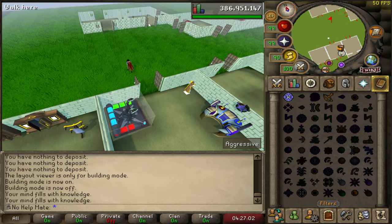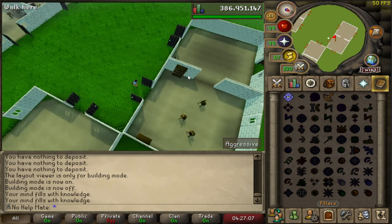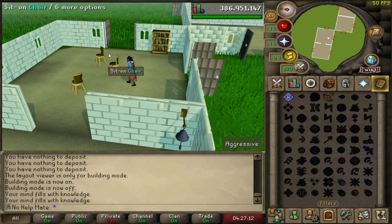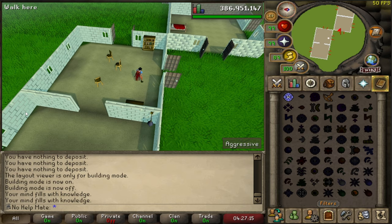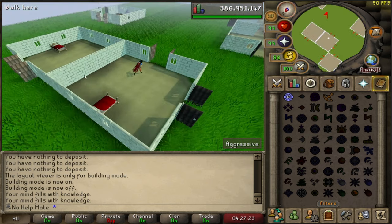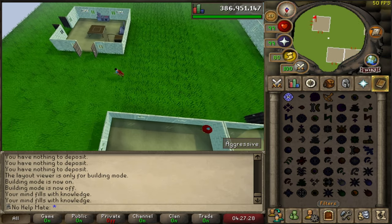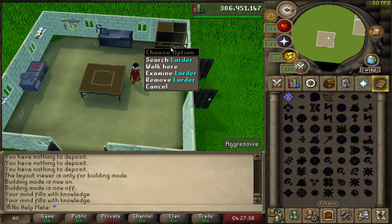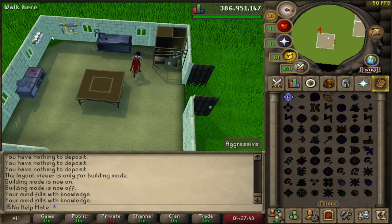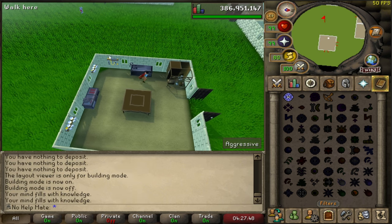Out of sight, out of mind — here are the rooms I never use. This is the very first room I ever had, where you make the first chairs. These are probably the first construction XP I ever gained on this account — it's one of those sentimental things you don't want to get rid of. You need two bedrooms to have a butler, so I've got the two bedrooms over here that I never use. Then I had the kitchen where I trained a ton of construction back in the day — the kitchen is really good because you can make oak larders and get a decent amount of construction XP.